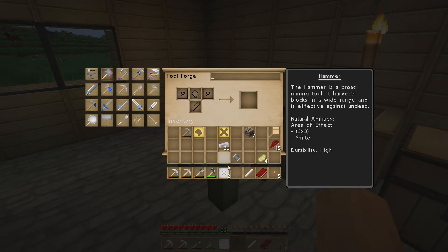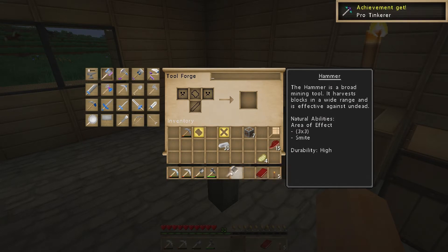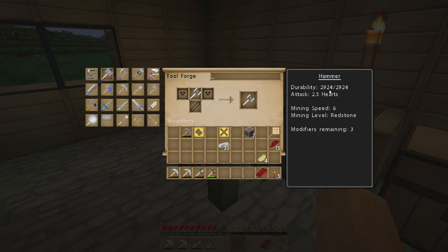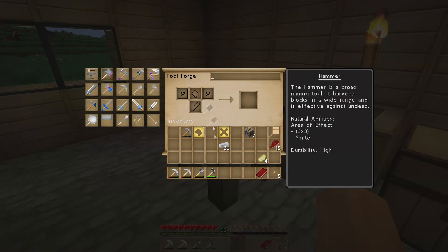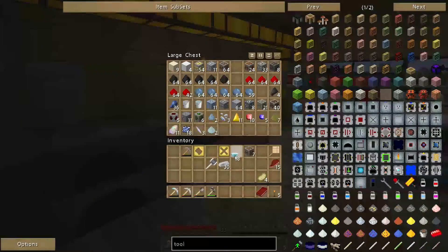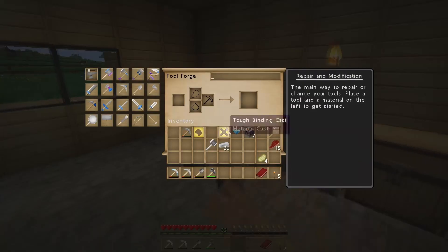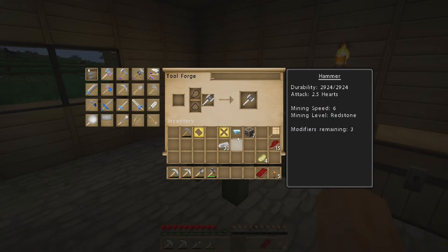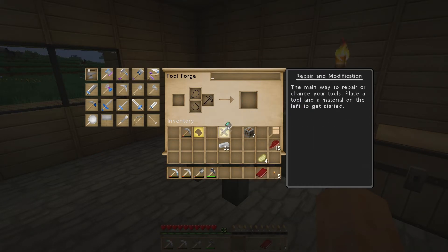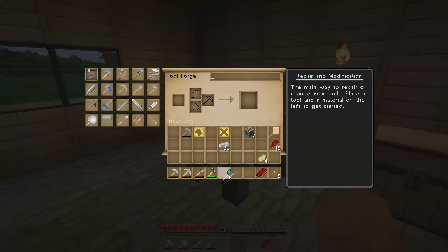If we want to make our hammer, we put our head there, put our iron plates either side, and put our tough rod in - we've made a hammer! Durability 2924 - that's pretty awesome. I'm definitely putting a diamond on that. We'll grab a diamond - that will increase the durability even more, and it also makes it obsidian level, so we can dig through pretty much anything.